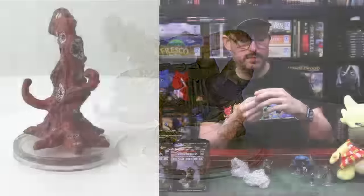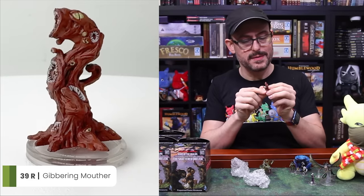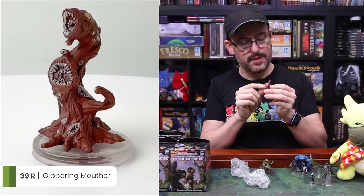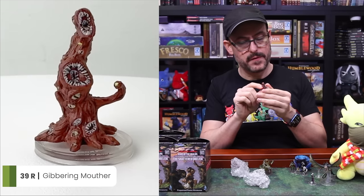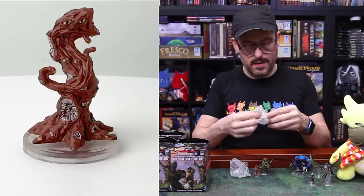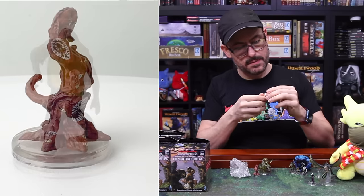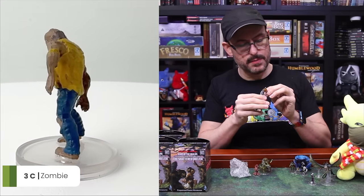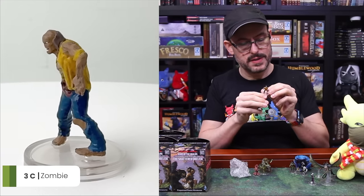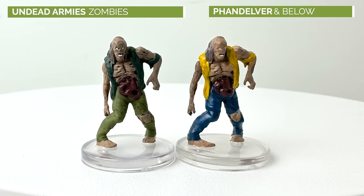That looks like a Gibbering Mouther — I for some reason thought these were large-sized creatures, but I guess it's a medium-sized creature. A very cool Far Realm Gibbering Mouther. Looks good. Next up, we have another small one — this is straight-up zombie number three, with the guts hanging out. Looks also familiar. Something with these zombie minis — I have to do some investigation for a full set review.